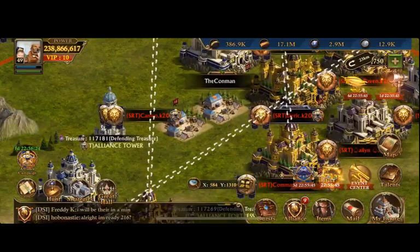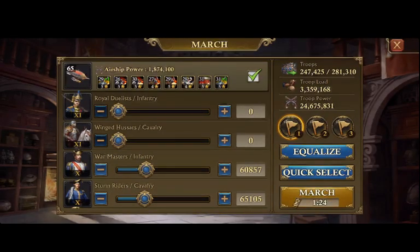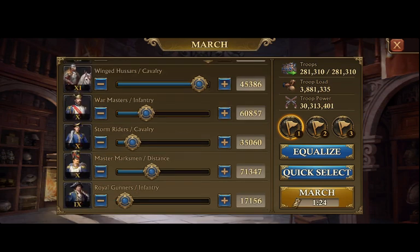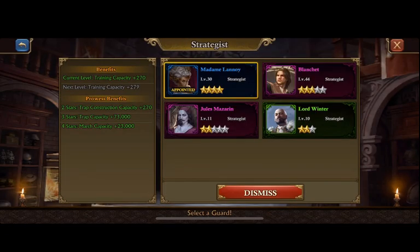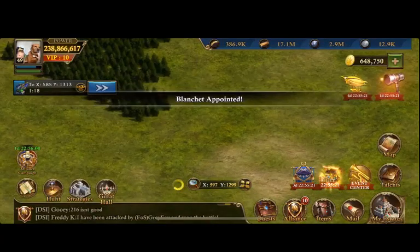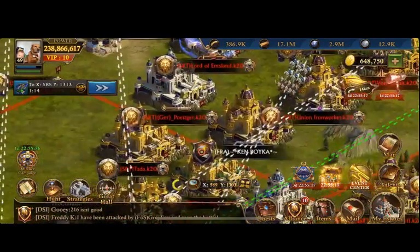There is a city level 37 here who's going to be causing me a lot of pain and suffering. So I really want to make sure that I put a little hurting on him by increasing my ability to do as much damage as possible. So we're going to send the march, switch over to Blanchett, get our benefits, and see if we can kill this fortress.